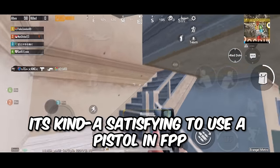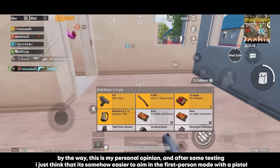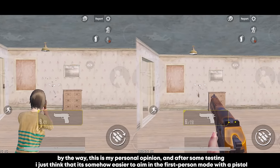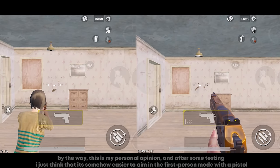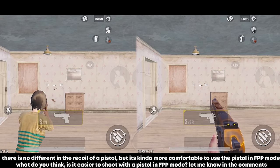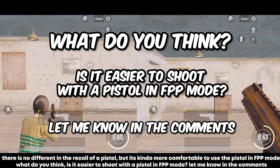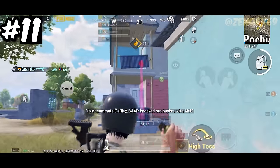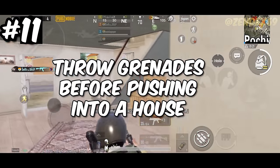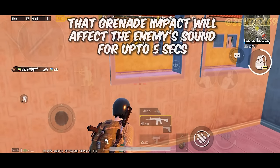Tip number ten: it's easier to shoot with a pistol in first-person mode, and it's more satisfying. After testing, I find it somehow easier to aim in FPP with a pistol — no difference in recoil but more comfortable. Let me know in the comments if you agree. Tip number eleven: whenever you're rushing into a house and you know there's an enemy camping inside, throw a grenade — it may make the enemy go deaf for up to five seconds, so they won't hear your footsteps.